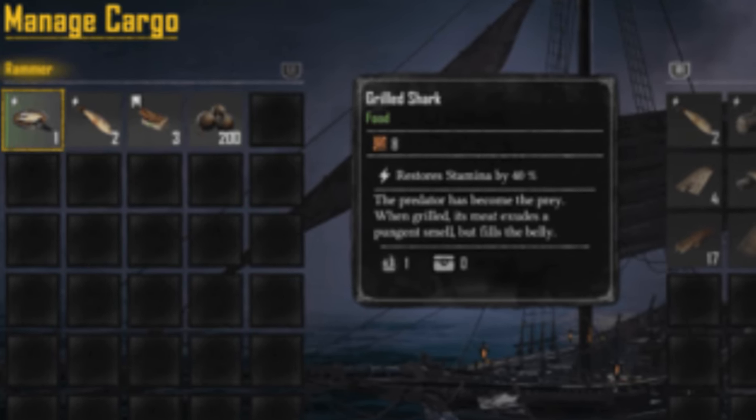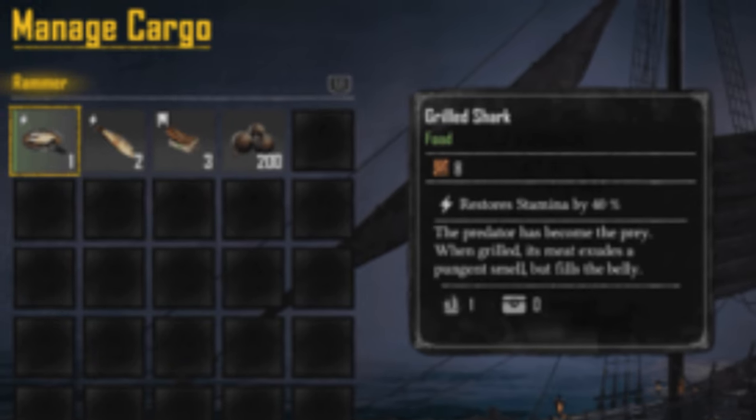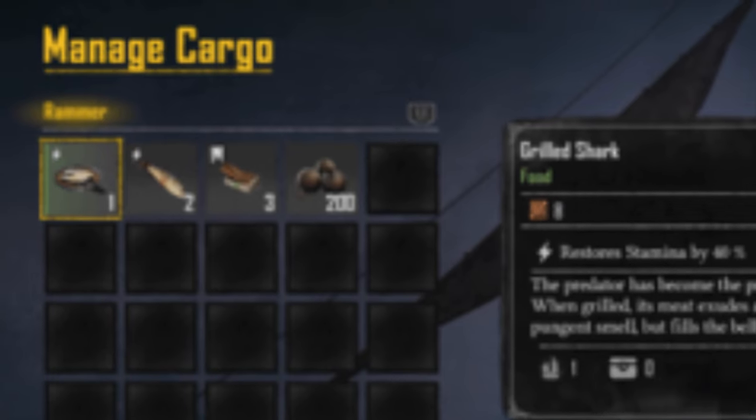And if you're planning an extended voyage or combat engagement, pack extra. Lastly, remember to store your crafting materials before setting sail — losing them upon death can be costly.